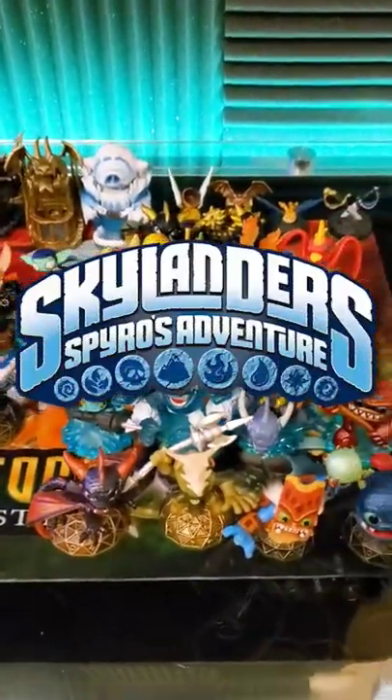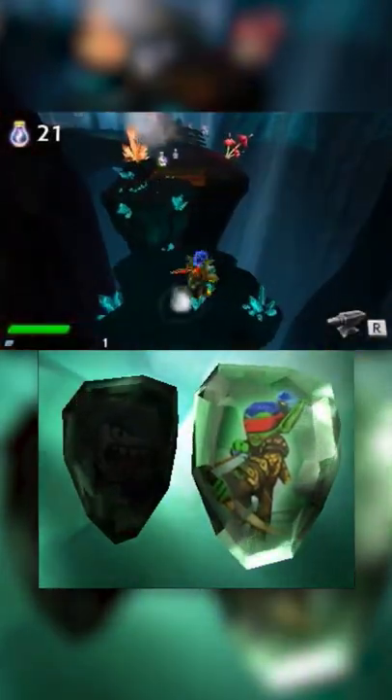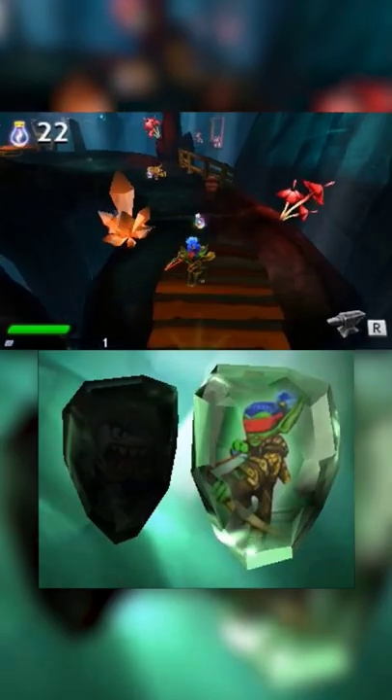So now let's talk about Skylanders Spyro's Adventure. Spyro's Adventure on the 3DS was the first of the handheld games that introduced platforming levels that allow Skylanders to dash and double jump.